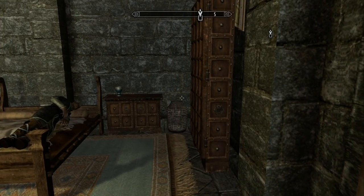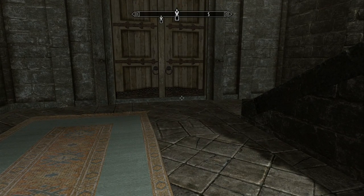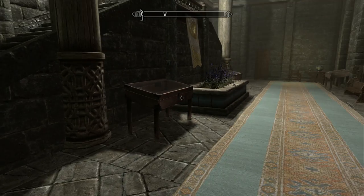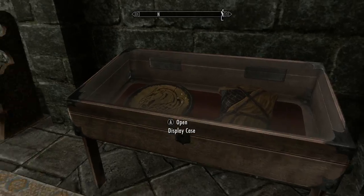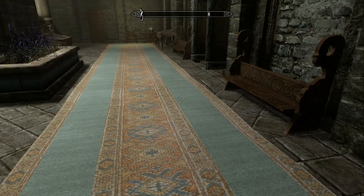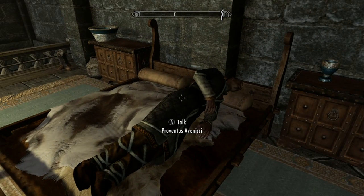Once you have those two things completed, head to the Jarl's quarters inside Dragonsreach Castle. Simply head to Dragonsreach, go to the upper level, and take the door on the far right, which will lead you to the Jarl's quarters. There you'll be in a room with a couple of display cases. Enter the first door on the right, which leads to Proventus Avenicci's quarters.